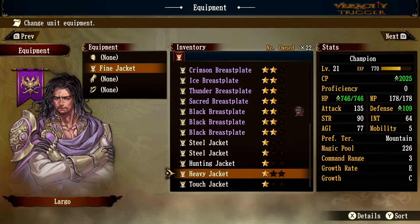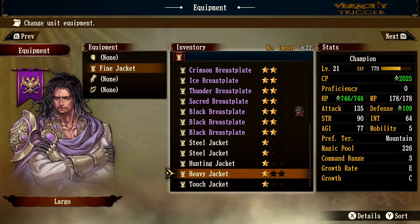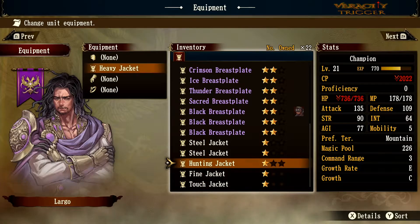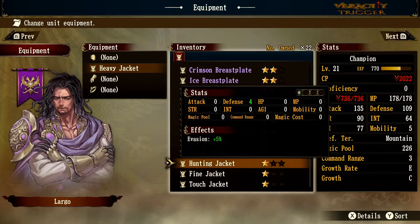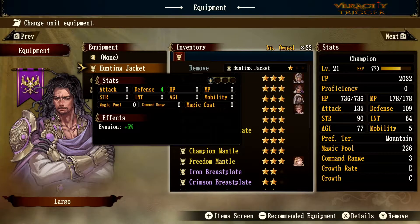The Heavy Jacket gives both defense and HP, which is probably better than the Fine Jacket since both stats are beneficial. The Hunting Jacket gives defense and evasion — if you have a tank with very low evasion, this could raise it by five percent and give hit points, so it might actually be what you prefer.